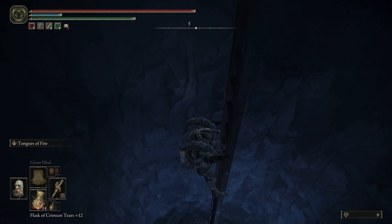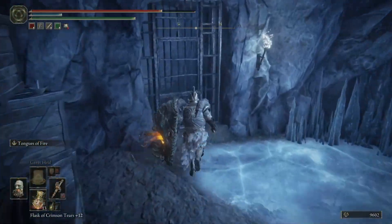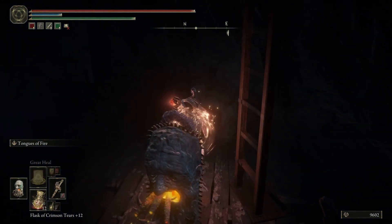Go down the ladder. Once you get to the bottom, go forward a bit and then turn left. Open the door — it won't be locked, so you'll just have to open it and slide down the next ladder.